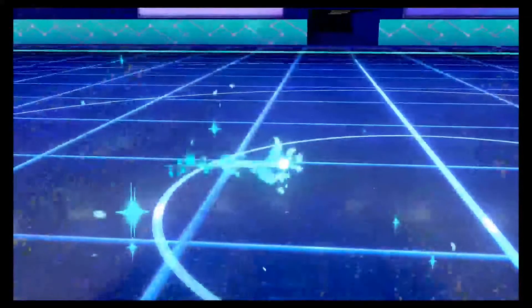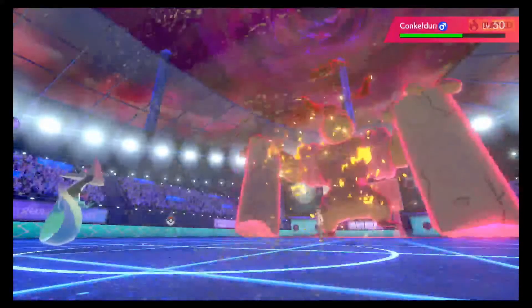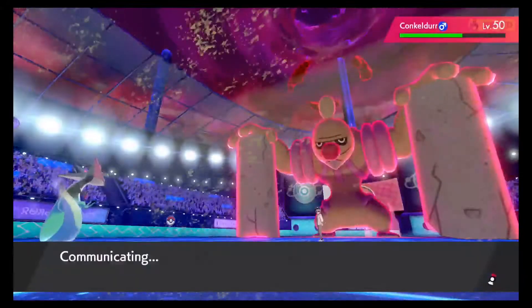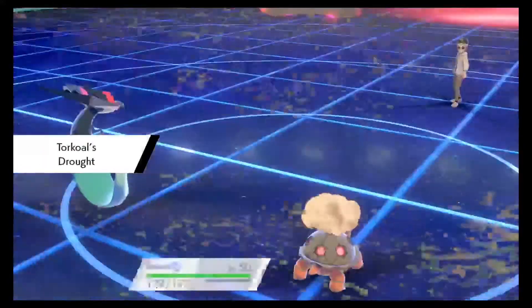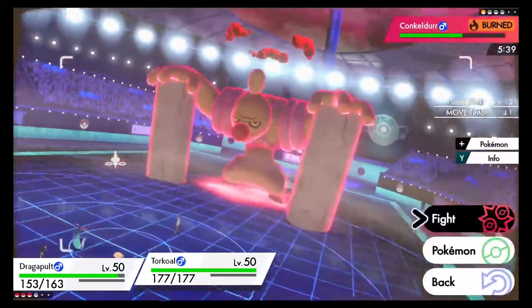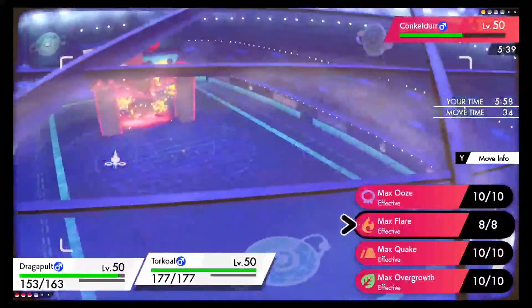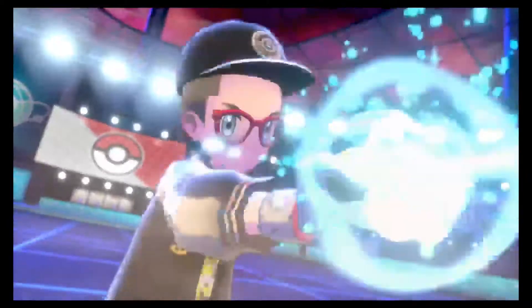I do want to build a Conkeldurr team - I think I'll run mine Iron Fist with Assault Vest. There's the Flame Orb activating his Guts. I'm going to bring Torkoal in and clean this up. I'm a really big fan of Torkoal in this meta. I'm curious to see how the DLC will shift things with over 200 new mons coming back, because Torkoal was never really VGC viable before, but right now he's actually seeing decent usage.